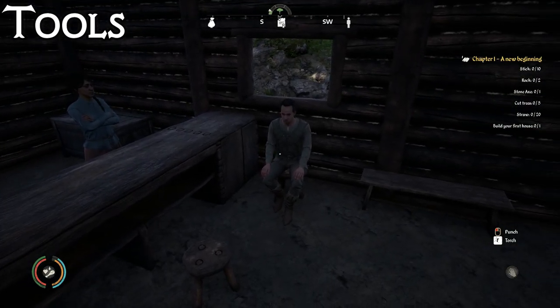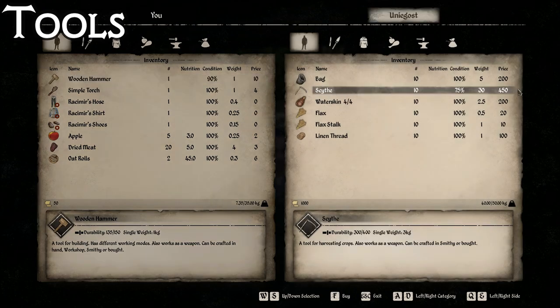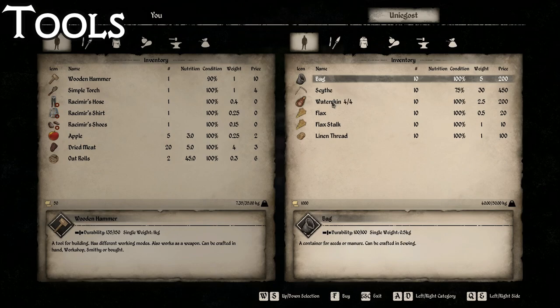In this town you can buy a couple things, and the first of which is the scythe, which you can buy from Unigost. He will always have a bunch of scythes in his inventory for 450 gold. As far as other tools you can get from him, you can get the bag and the water skin. So some decent things that you can buy right here in the main town.